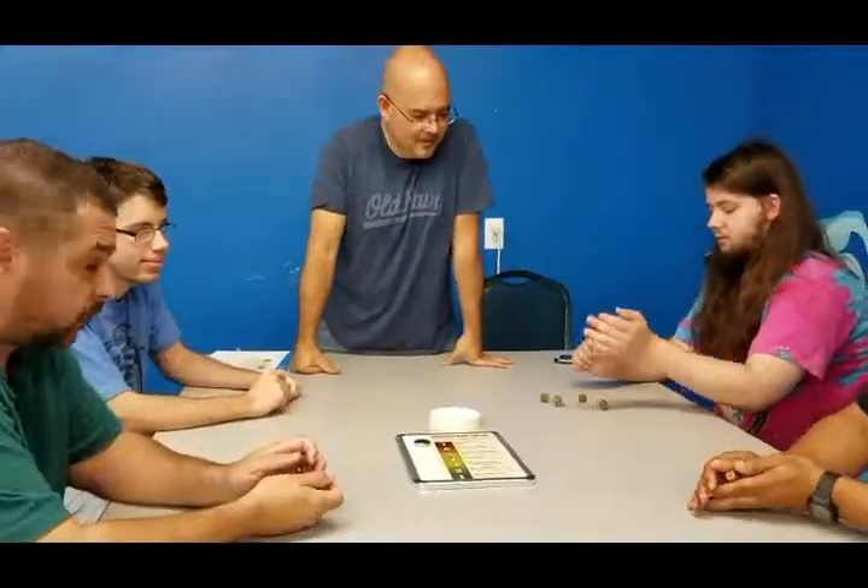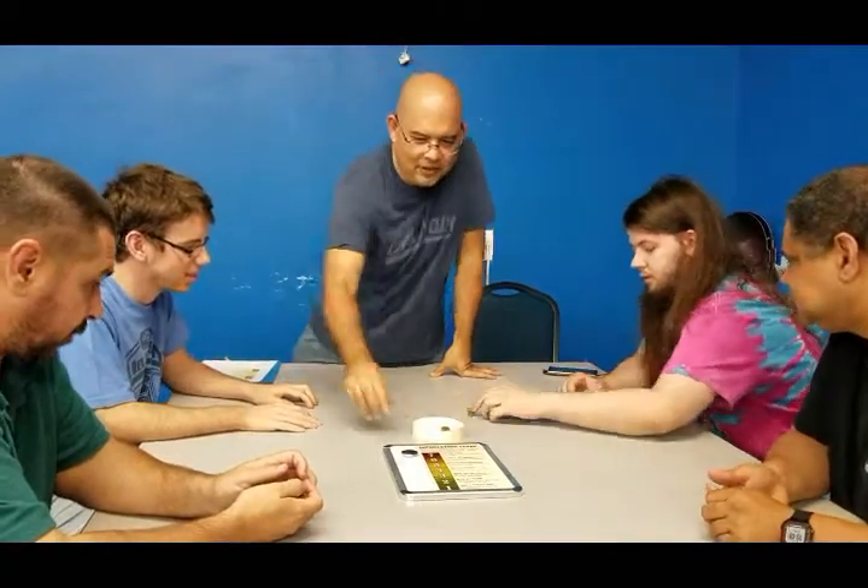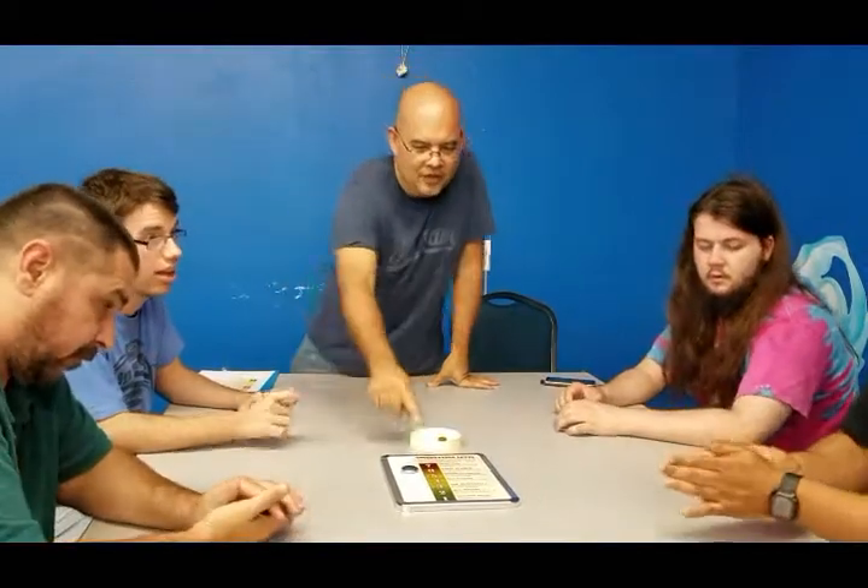Alright, Dustin is going to roll first. We got one splat, so the level goes down by one. And some runners — two runners. Now you've got Party at Bob's, so everybody pass one roach back to Dustin.